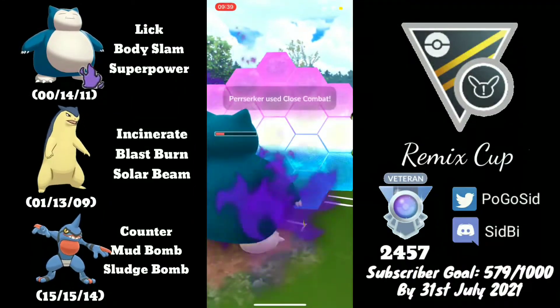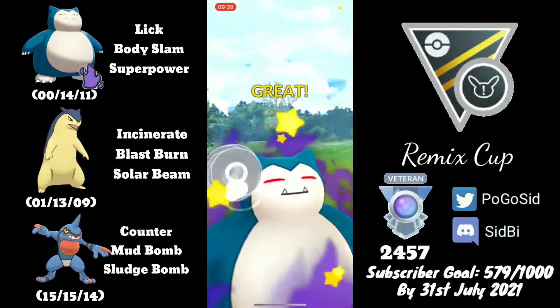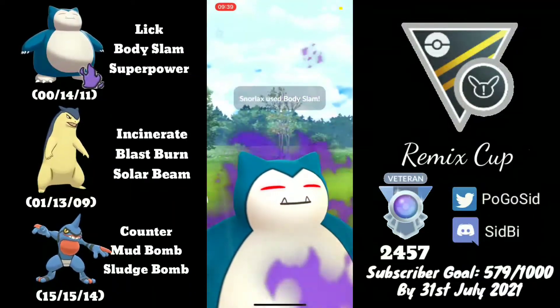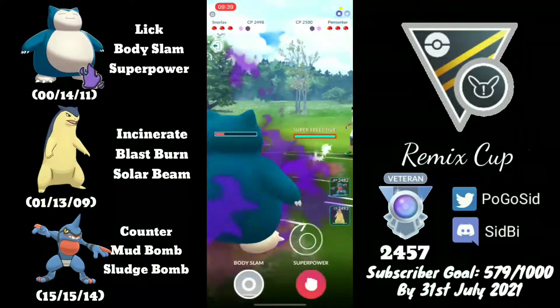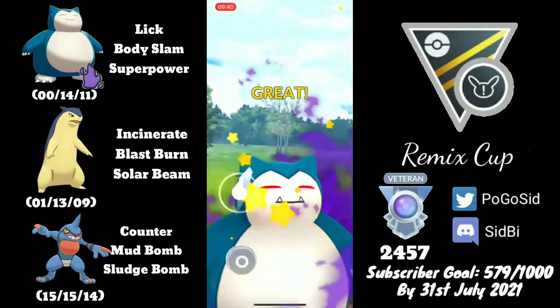They throw their energy — this is most likely going to be a Foul Play, or they go for a double Close Combat, which is quite surprising. Now that they've lowered their defense by four stages, we can Body Slam a lot and take a lot of health. In comes Driftblim.